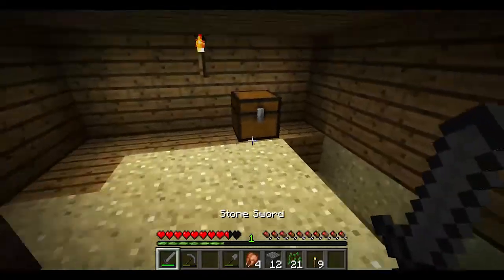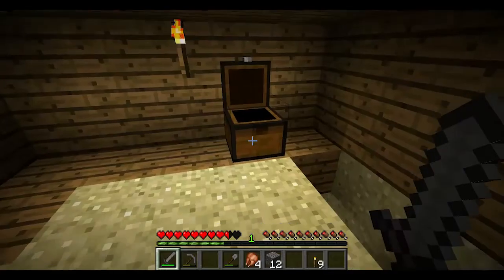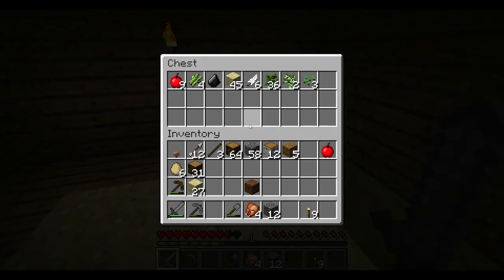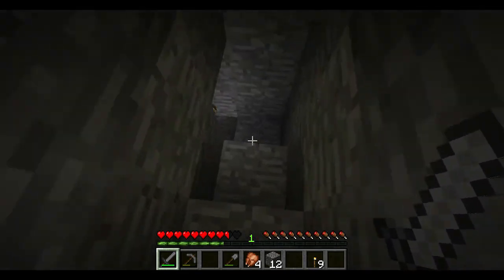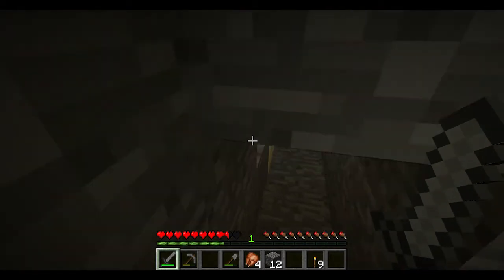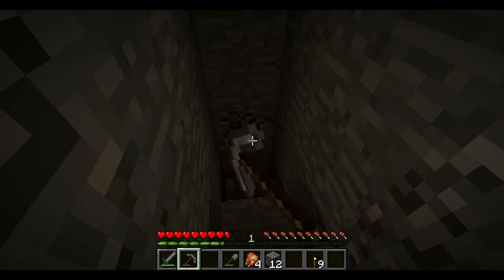Let's store some of this junk away that we won't need underground. Let's keep an apple on us at all times, especially with our health down a heart and a half. If I can get the gold I'll go ahead and eat a golden apple or put it on my hotbar. Golden apples in this version give you a health boost — some extra hearts will appear.